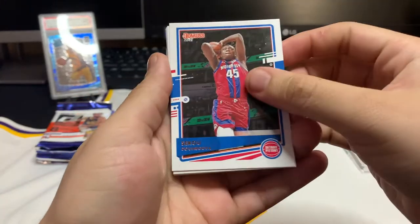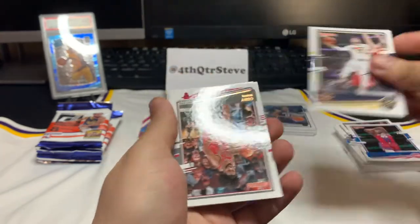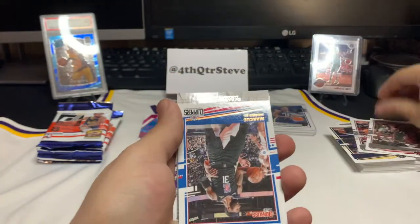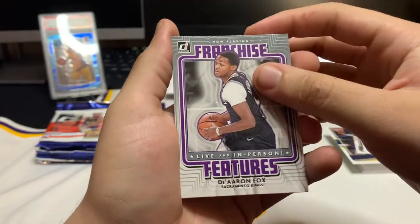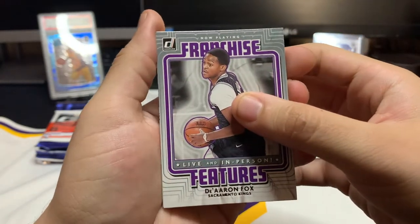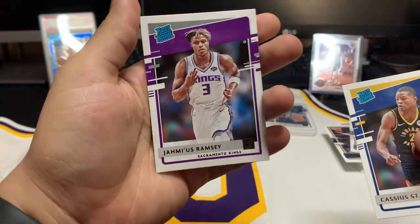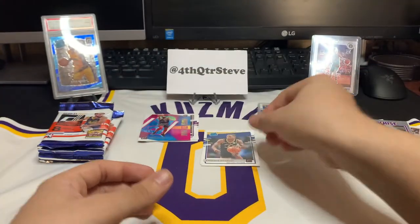Sekou Doumbouya, Jamal Murray, Coby White — second year card. We got Serge Ibaka. Marcus Morris Franchise Features. De'Aaron Fox — let's go! I like De'Aaron Fox, definitely a good insert. Our rookies: Cassius Stanley and James Ramsey. I've got a couple of his cards but too bad — not a Tyrese Haliburton, but let's keep going.